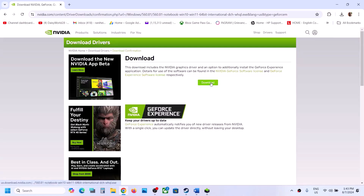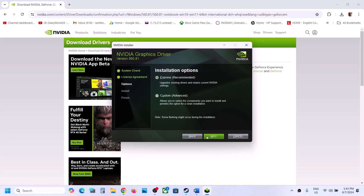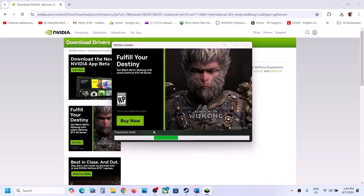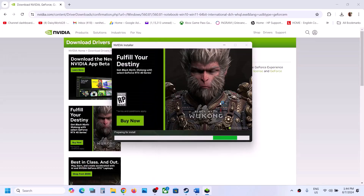Once the download is complete, run the exe file, click yes to allow, click agree and continue, select the custom option, and click next. Put a check on the box which says 'Perform a clean installation,' make sure that box is checked, then click next. Once the installation is complete, restart your computer, then launch the game and check.